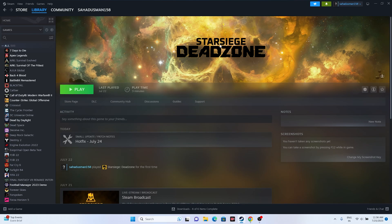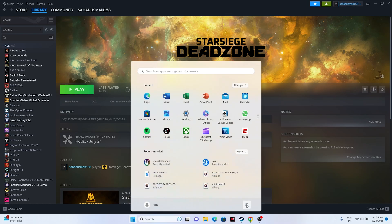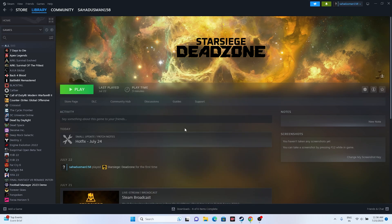So let's dive into the workarounds. The first one is a simple restart on your PC. We just need to go to the Start menu icon, click on it, and go for a restart. Once the restart is done successfully, you can try launching the game — this is the basic first step.